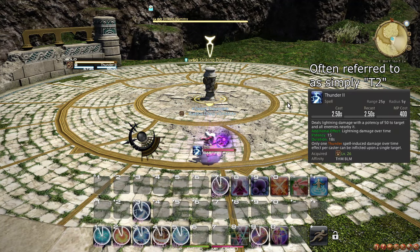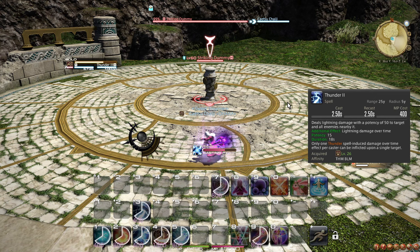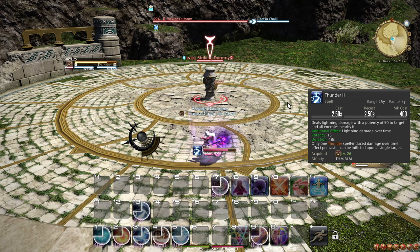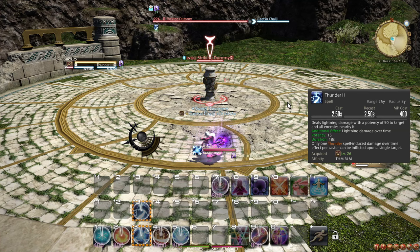At level 26, you learn Thunder 2, which is an AoE alternative to Thunder 1. Thunder 2 is stronger than Thunder 1 on 2 targets, but it is recommended to only use Thunder 2 on 3 or more targets due to a trait unlocked at level 28. Note that a single enemy cannot be affected by both Thunder 1 and Thunder 2 at the same time, so on 2 targets you can simply apply Thunder 1 to each enemy. On 3 or more targets, apply Thunder 2 whenever it runs out, preferably during Umbral Ice.